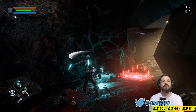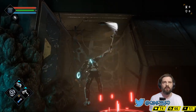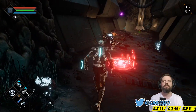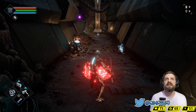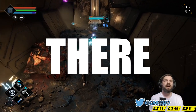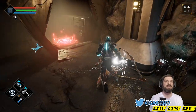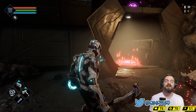Now I can shoot stuff. Melee is stabby-stabby — the green bar is stamina. R1 for a light attack, R2 for a heavy attack. We can lock on to enemies as well.